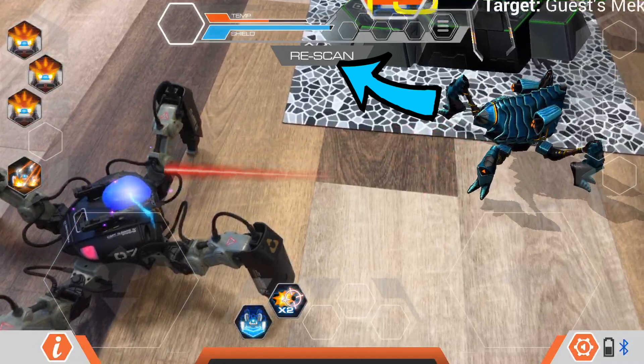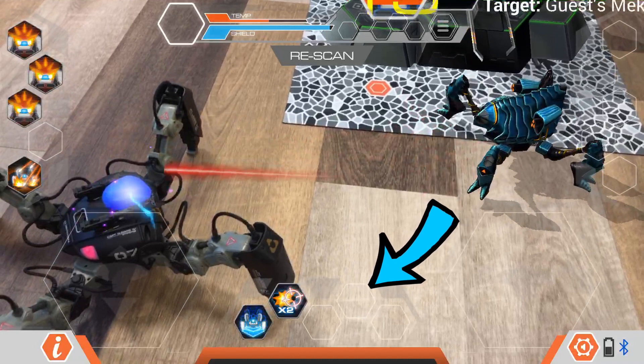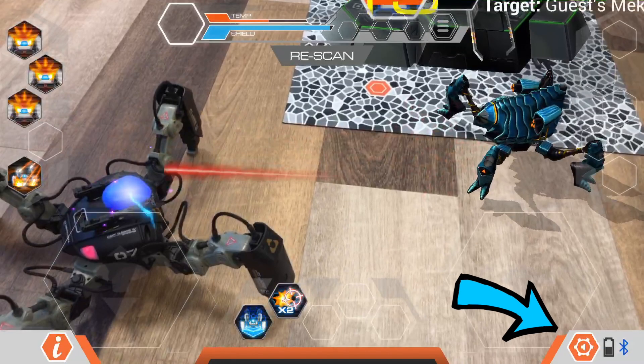If the tracking messes up, all you need to do is hover back over your Mechamon and click rescan and you'll be right back into the game. On the right, we have the defensive orbs. On the bottom, we have the utility orbs. And on the left, we have the attack orbs. Now, if you ever see this white icon, this means that your Mechamon isn't facing or cannot fully see the enemy Mechamon. Other details include the Bluetooth connection, your Mechamon's battery life, and the settings to change the audio.